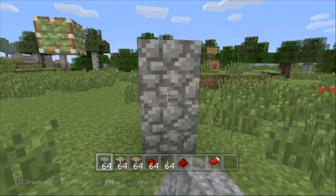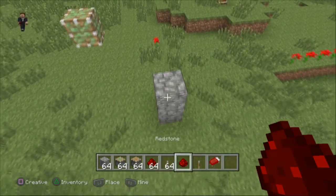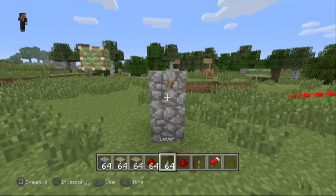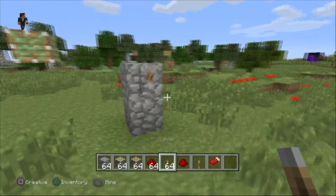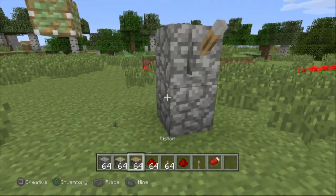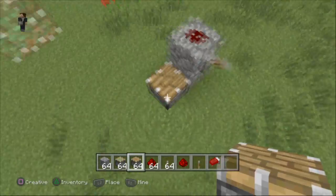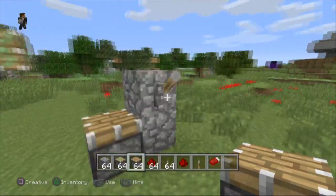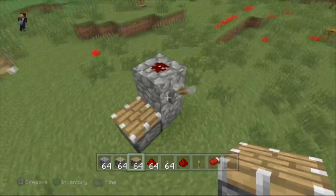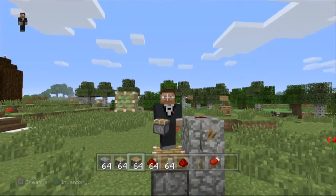To do this, put two blocks on top of each other, then put redstone on top of that, as well as a lever. Then get a piston and make sure the piston is facing up like so. And here is where all the TrueTriz PlayStation magic happens.